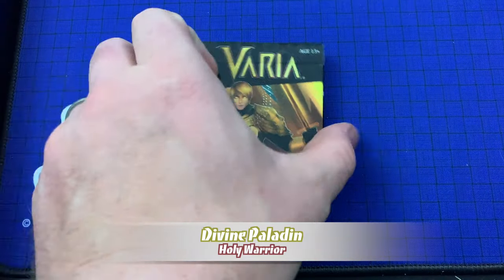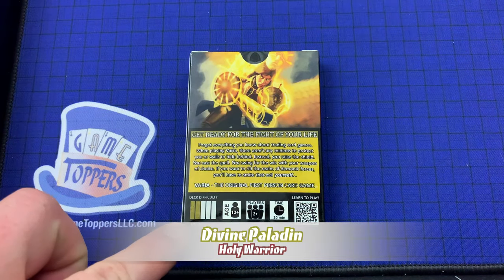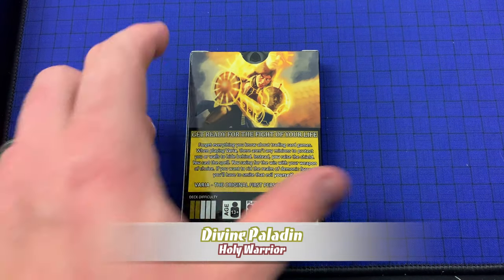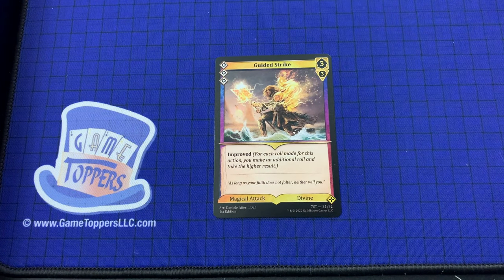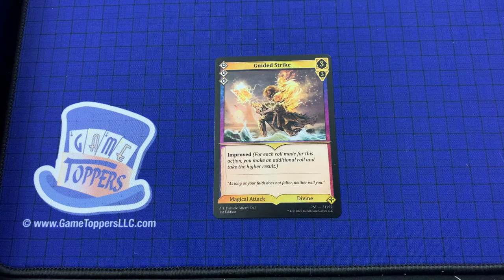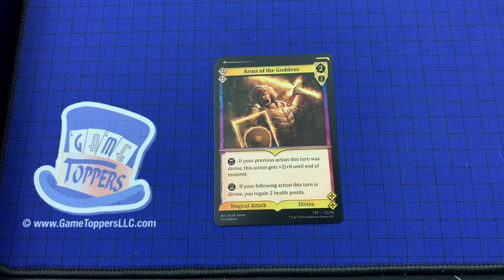Next up we have the Divine Paladin, who is difficulty 2 — still rated for beginners. We've got Guided Strike — 3 cost, 3 and 3. Improved: for each roll made for this action, you make an additional roll and take the higher result. Magical attack, divine. We've got the Arms of the Goddess — 2 cost, 2 and 2. If your previous action this turn was divine, this action gets plus 2 plus 0 until the end of moment. If your following action this turn is divine, you gain 2 health points. Magical attack and divine.